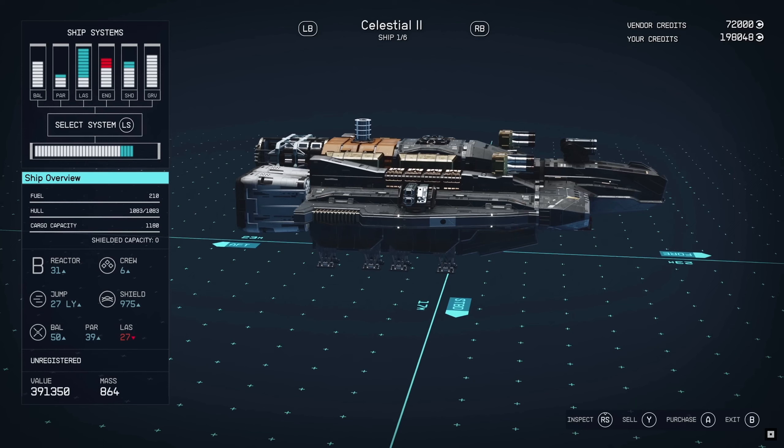So this is the Celestial 2. As you can see, it has 210 fuel and a 1,083 hull — I'm going to say that's like the density of its actual hull. Then you've got the cargo capacity of 1,180. If you've played Star Citizen, it would be something like SCU on a ship. If you have a look at the back where it says AFT and the 4, you can see it says 23 meters, and the width is 17 meters. I'm very interested to see how big these ships will be able to get. The light year jump on this drive says 27 light years — how big can you build these ships and how far can they really get?